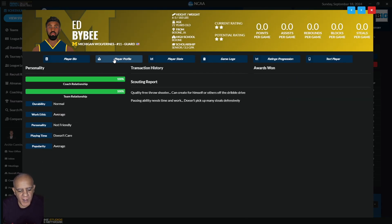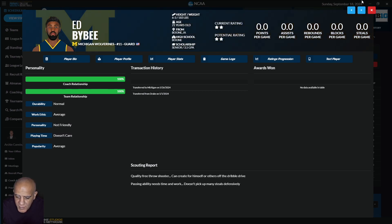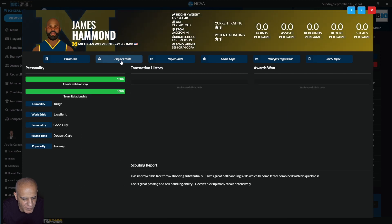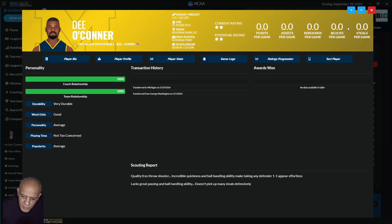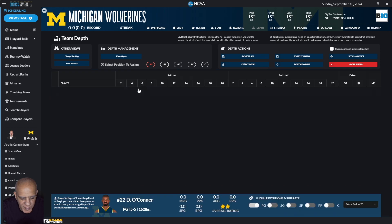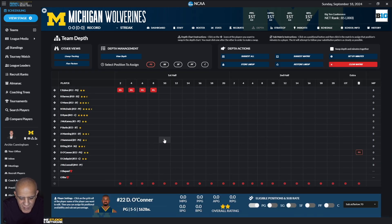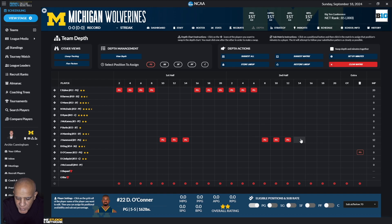I take a look at Bybee's player profile — he doesn't care about minutes, which is always good. He's also not friendly. Hammond hopefully doesn't care either — yeah, he doesn't care. O'Connor is not too concerned either, so these three point guards are great; I can do whatever I want. Because Bybee knows the offense he'll be my main guy. Hammond was at 70 proficiency in the sets, so I'll give him three blocks in the first half and four in the second — 14 minutes. Bybee plays 26. O'Connor gets the garbage minutes.